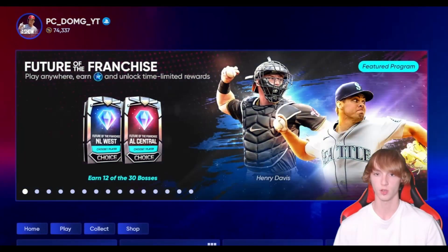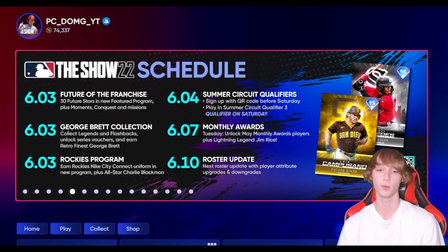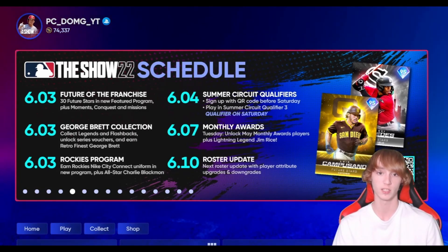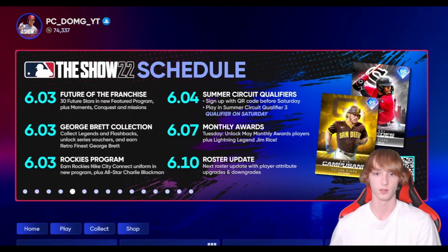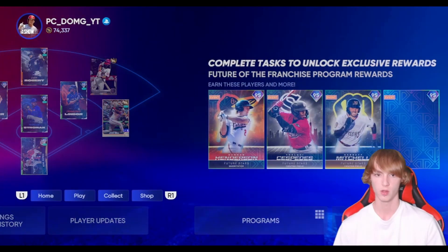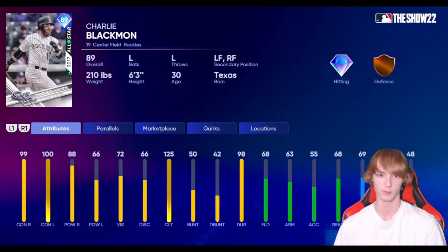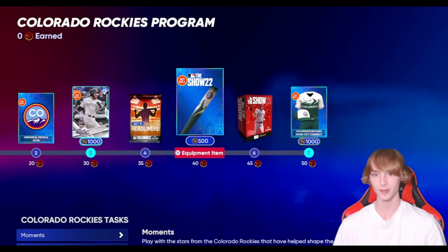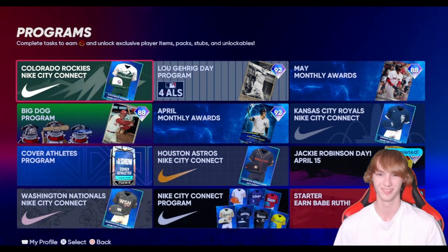We have obviously Future of the Franchise — already talked about that. Headliners with a Cy Young Robbie Ray — didn't even see that. New schedule: Future of the Franchise today, George Brett collection, Rockies program — which we need to take a look at because you get an all-star — Charlie Blackman summer circuit coming tomorrow, monthly rewards on the 7th, which is pretty huge, and then June 10th is a roster update. Let's go over the programs and look at the Colorado Rockies: you get an 89 Charlie Blackman, and the Rockies City Connect uniforms if you want.